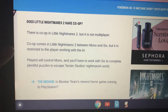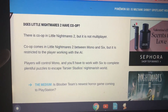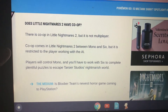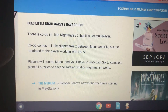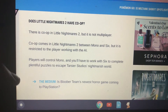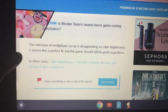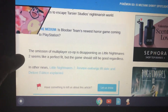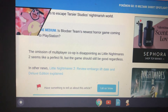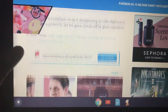Does Little Nightmares 2 have co-op? There is co-op in Little Nightmares 2, but it is not multiplayer. Co-op comes in between Mono and Six, but it is restricted to the player working with an AI. Players will control Mono and work with Six to complete plenty of puzzles to escape the nightmare world. The omission of multiplayer co-op is disappointing as Little Nightmares 2 seems like a perfect fit, but the game should still be good regardless.